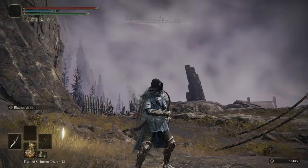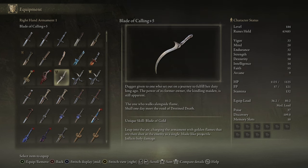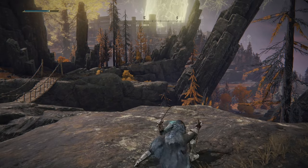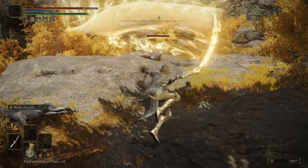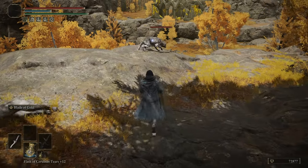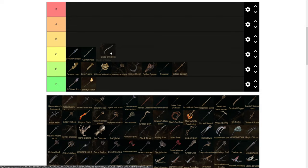Moving on to the Blade of the Calling — a nice little dagger with B Faith scaling and decent Dex scaling once levelled. The Blade of Gold Ash of War is strong, but it's not the strongest. It also shares an animation with the Black Knife's Destined Death attack, which is also on this list, and the Black Knife just has better scaling overall. It's a solid dagger if you wanted to go that route.